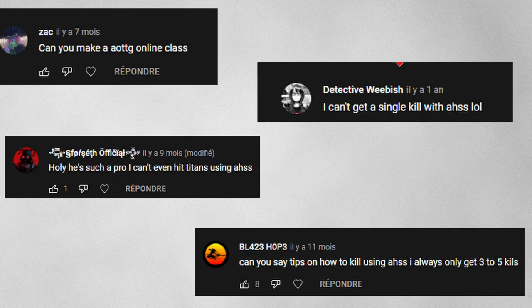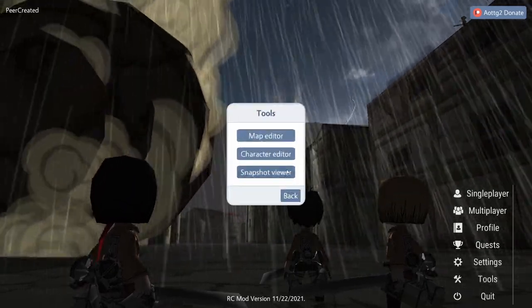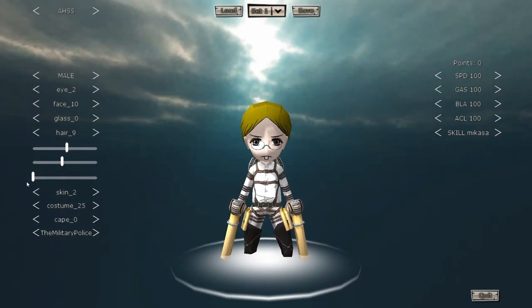It's time to make an HSS tutorial. Part 1: making your character. Pop into the character editor, click the button until you see the HSS preset appear, choose female or male, and customize your appearance to your liking.